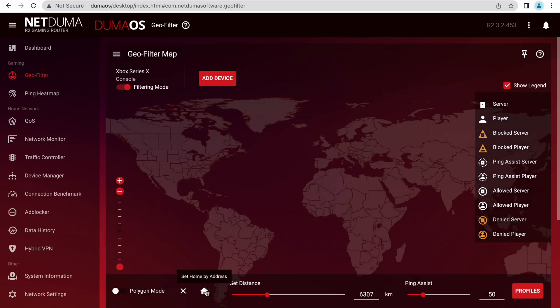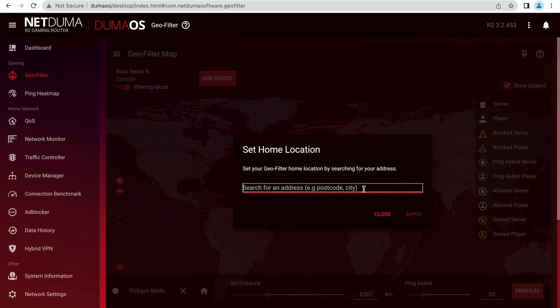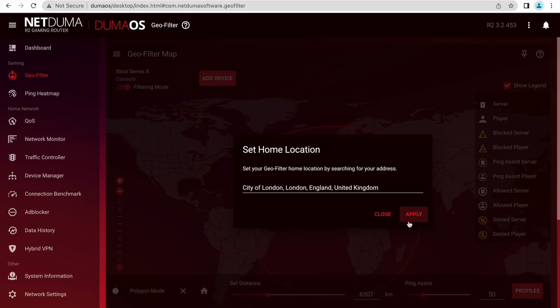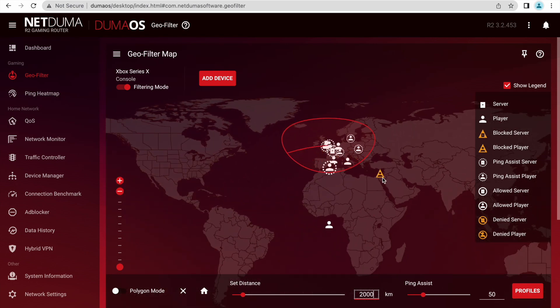To set up the Geofilter, firstly select the 'Home by Address' button and enter your location. At the bottom of the page you can set a search distance by either using the slider or entering a distance — for example 2,000 kilometers, 111 kilometers, or 5,000 kilometers. It's down to your discretion. When you search and connect to a game, you will see all the servers and players in and outside your selected area. Players and servers within your selected area will be joinable, while those outside will be blocked and highlighted by a triangle.